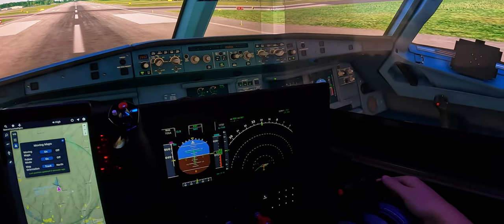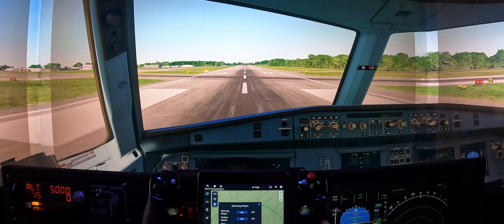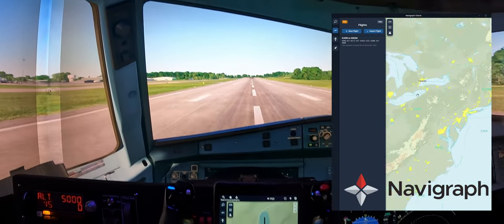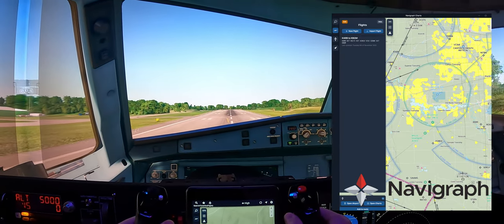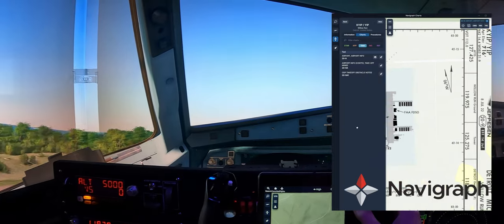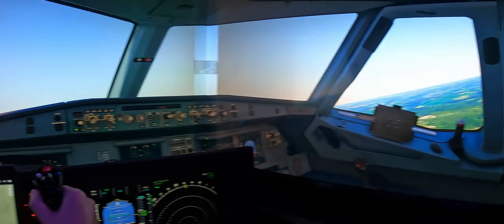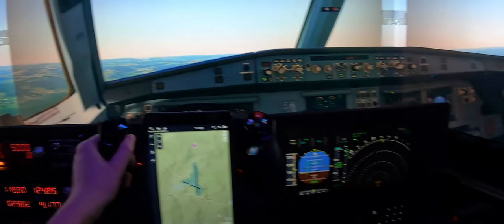Throttle in. Make sure the flaps are down. Brakes off, and there she rolls. By the way, to be clear — Navigraph has released VFR charts. Everything is available. Alright, we have V1, and let's rotate. Rotation station. We have positive rate — let's go gear up. Gear is up and confirmed. There we go, she's good.